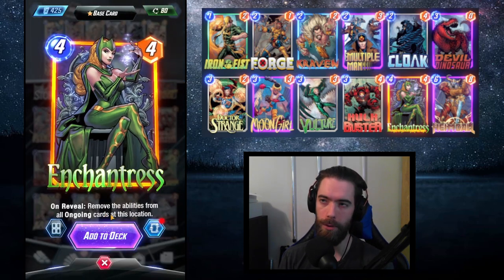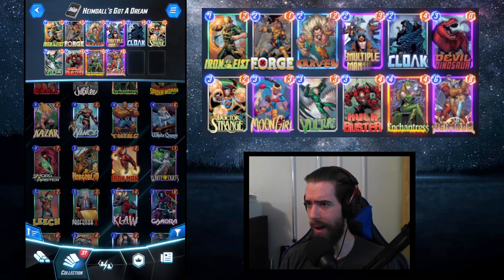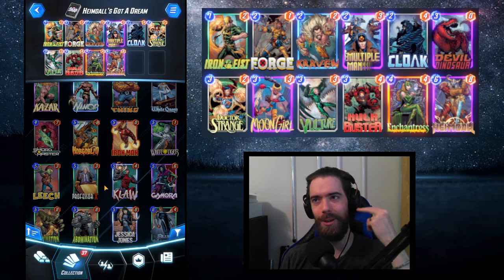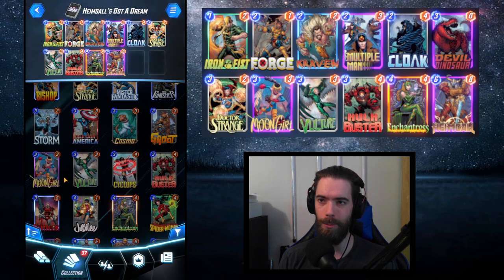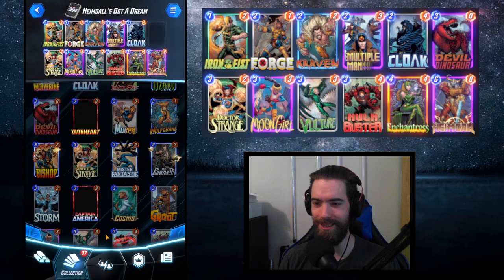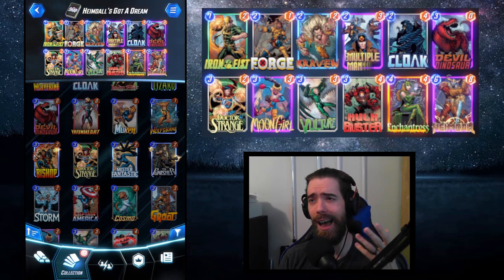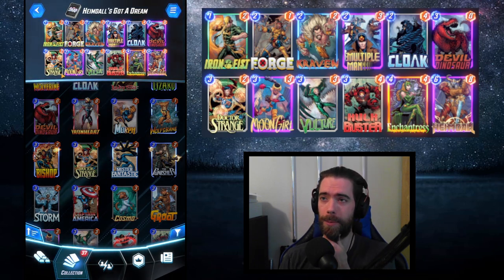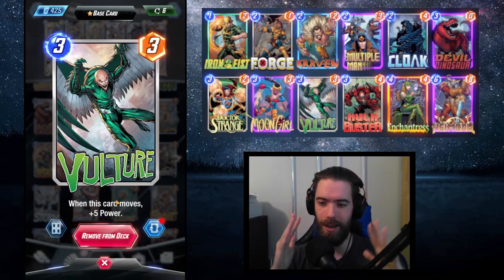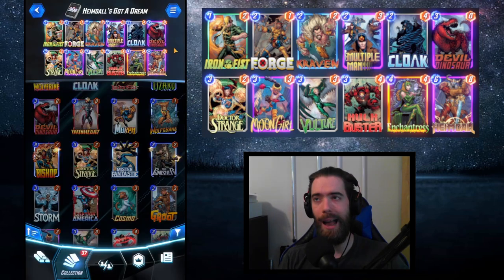Enchantress feels like a must-take given how prevalent Devil Dinosaur and Iron Man are — she's just a huge finisher. With 2 slots left, I don't think there's any 5-cost that really juices up this deck, so I think we actually get more benefit playing Moon Girl and Devil Dinosaur ourselves — as a block so powerful it hurts not to take. We run the counter to Moon Girl Devil Dinosaur and also run it ourselves. Moon Girl could also duplicate Iron Fist, Multiple Man, or Vulture. Having two Vultures set up for a final Heimdall swing gives them a lot of power — Vulture at 3-8 from a single move is already above the curve.